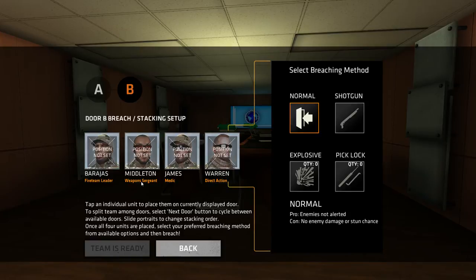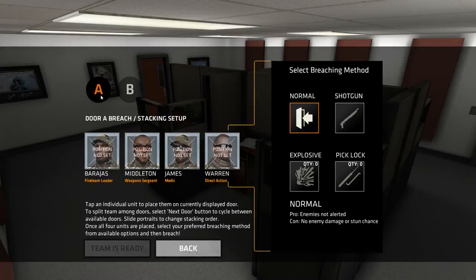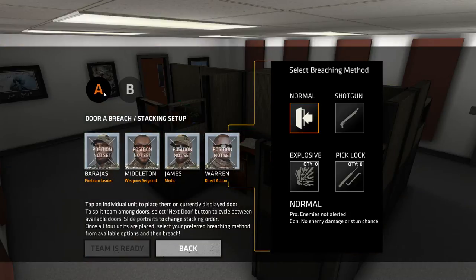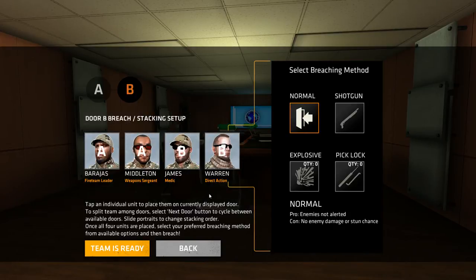I've got a fireteam leader, a weapons sergeant, a medic, and a direct action operator. I can also select my method of entry — either normal, using a shotgun, using an explosive, or lockpicks — though I don't have any explosives or lockpicks. So I'm going in two by two. This looks like a conference room at Alpha and a bullpen office park at Bravo, so I'm going to send two guys in at each position.